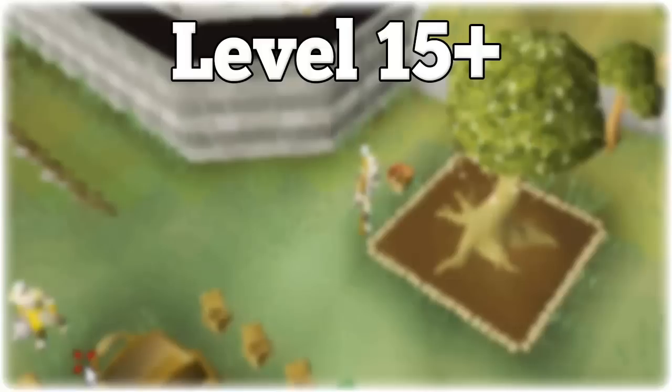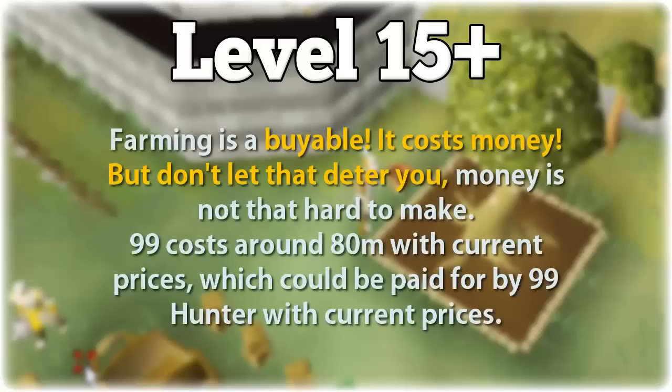By far the most efficient way to train your farming is to do tree runs. The basic idea is to teleport around the map to different plot locations, check health on your trees, and then replant them. There are a ton of different teleportation options to get to different locations. For the best efficiency you should always plant the highest level trees that you can. Farming is a buyable skill and is worth spending money on — it comes in at around 6 GP per XP with current prices, which means that 99 costs around 80 million GP.